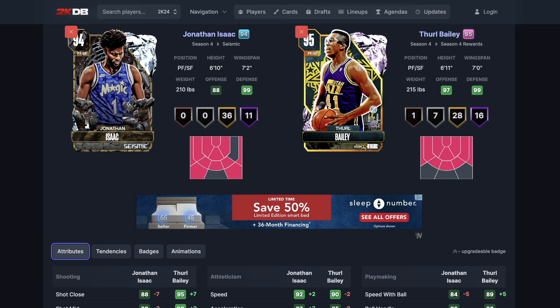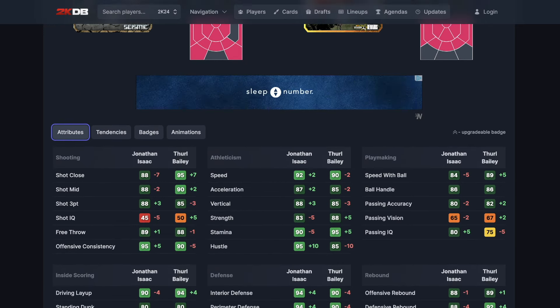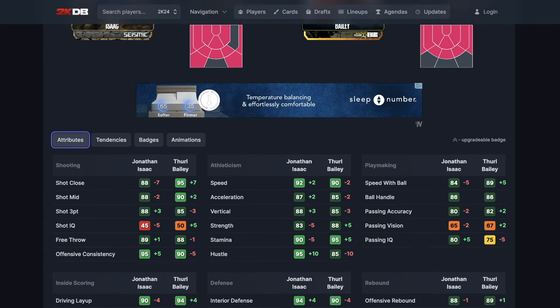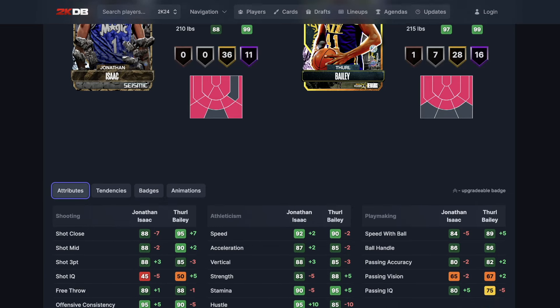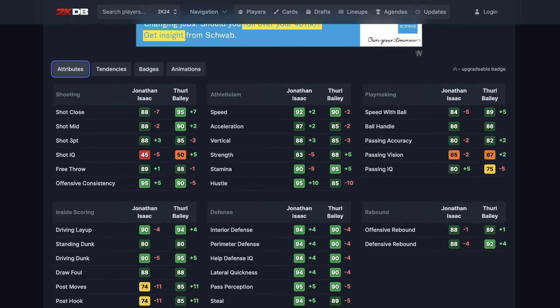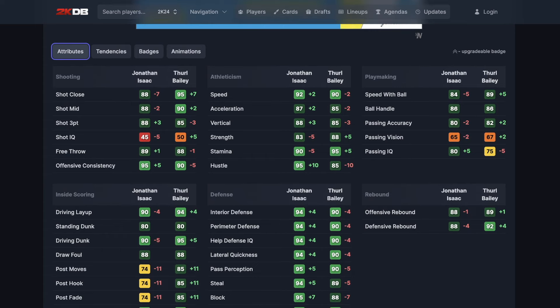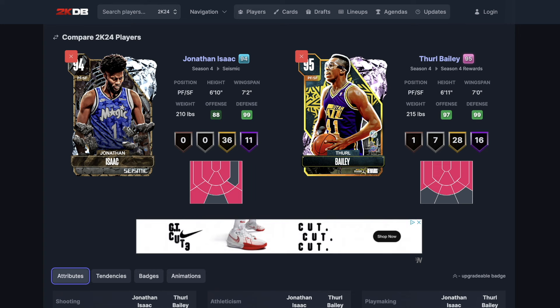Jonathan Isaac is a slept-on card — he is the best, or in the mix as the best defensive power forward. He's definitely in the mix and he's on my bench right now. I do not recommend putting him at small forward because that just takes away from his strength. Scottie Pippen is my small forward — why would I put Scottie Pippen on the bench when he's one of the best two-way players in the game? Why would you put Paul George on the bench? The shooting guard and small forward positions are meant for elite two-way players. Put Isaac at power forward and let him cook there — he has more of an advantage at power forward. In my humble opinion, Jonathan Isaac is by far the best power forward perimeter defender, and right there in the mix as the overall best defender at the power forward position.